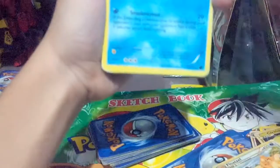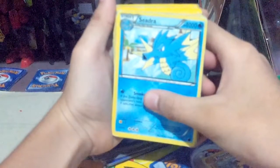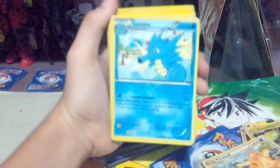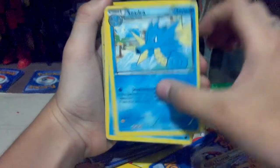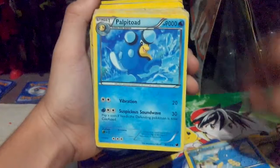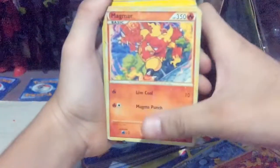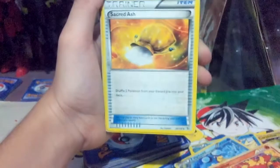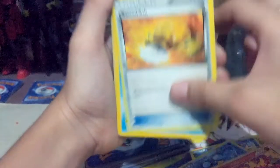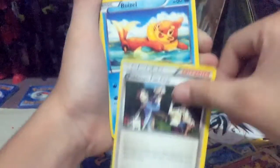Next is Sceptile. Palpitoad. Magmar, Magmar, Magmar again. Sacred Ash. Tortuga. Pokemon Fan Club.